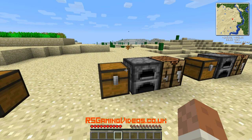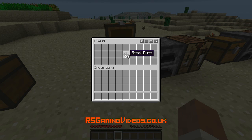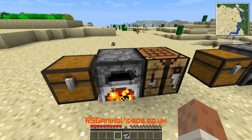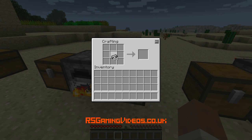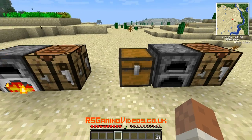Probably one of the best kinds of electricity you can generate. The first thing I'm going to do is take some steel dust and put it in my furnace. I've already got some here — I've got steel ingots — and I'm going to use these to make steel plates. I'm going to make a whole load of them. There we go, I've got 16 steel plates.